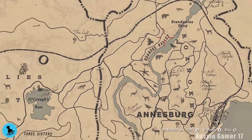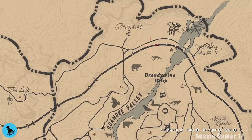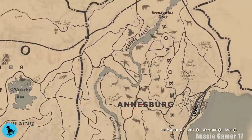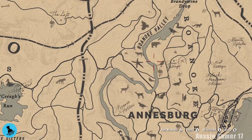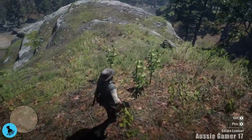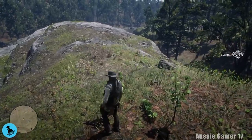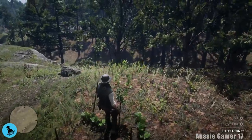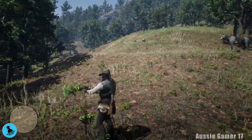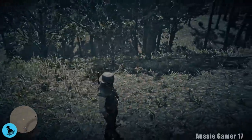Here's our next lot of currents — we're at where it says Roanoke Valley. We went to the other side of the river, and I can tell you don't waste your time up here — I already did that for you and I couldn't find any. Made my way down here and found some more golden currents. You might remember this area — this is where we hunted all the small birds for the hunting requests. Let's grab these ones — I think there's at least three of them here, which will leave us with 11 required.